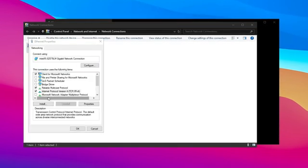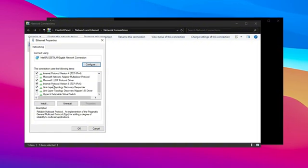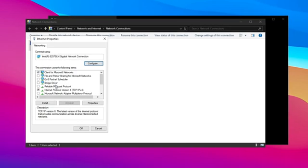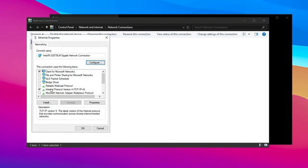Then open properties and in the list of options, uncheck almost everything except for IPv6, which you may want to keep enabled depending on your needs. Generally, it is safe to disable it. Keep only the first and fourth options enabled for optimal performance.